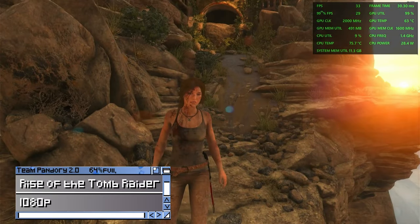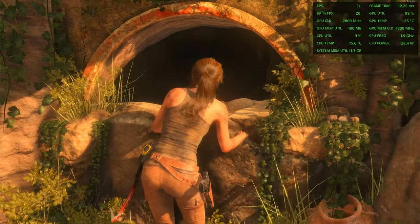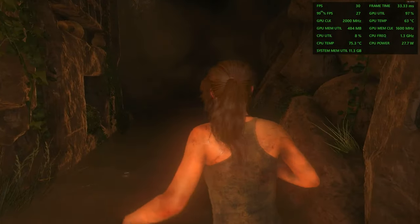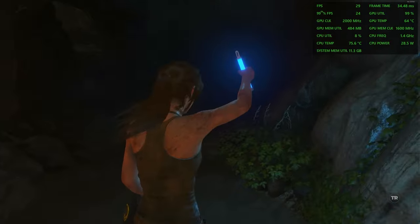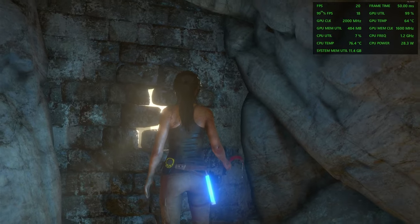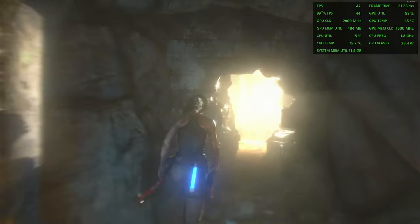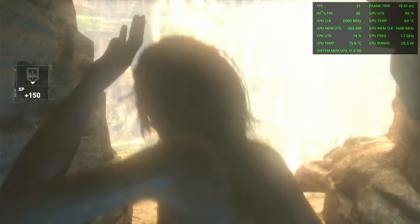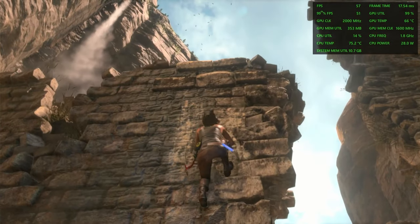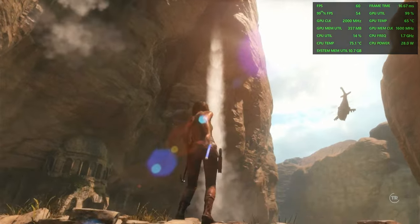The same applies to Rise of the Tomb Raider — even though we're getting just above 30fps at 1080p, this game remains fun to play. Lowering to 720p again increases the framerate dramatically.